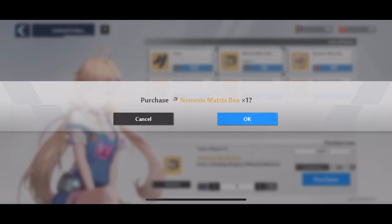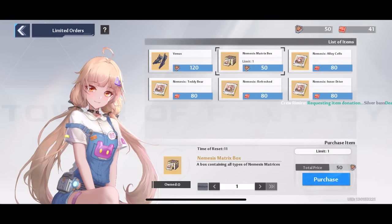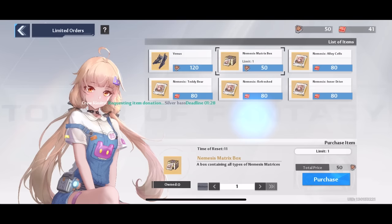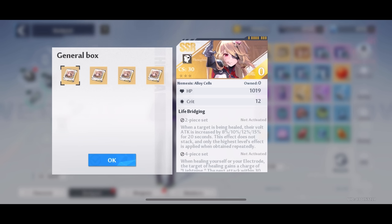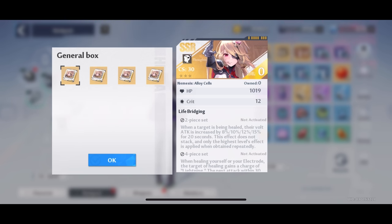I mainly did those summons for the 50 black gold. Once you do 50 summons you have enough to buy a Nemesis matrix box where you can choose whatever you want out of it — there is a limit of one, so once we buy one that's it. In hindsight I shouldn't have used this until we had three pieces, but at this point I wasn't thinking about going for four-piece because that's pretty hard to get. I went ahead and chose Alloy Cells because this is the Thoughts piece which has crit on it, and crit is very hard to get.